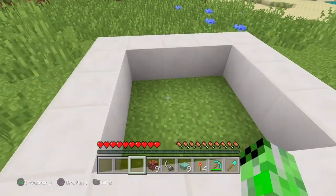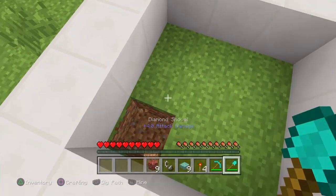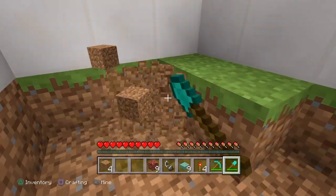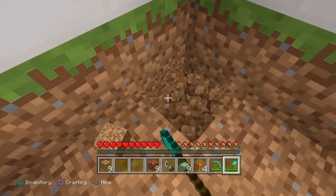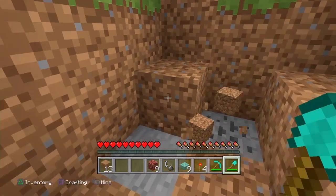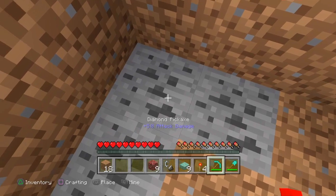Next you're going to want to take your shovel and start digging. You want to dig out this nine by nine area and dig down three blocks. We're just going to go ahead and do this real quick. If you run into something, just use your pickaxe to clear it out.